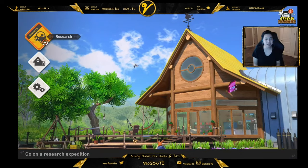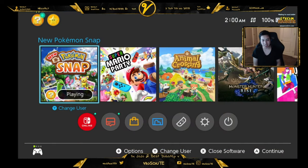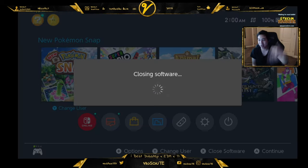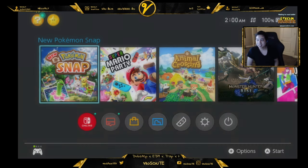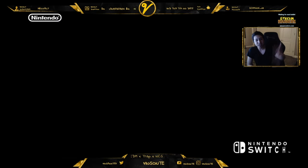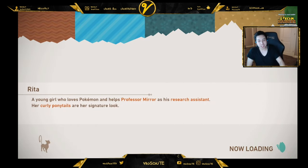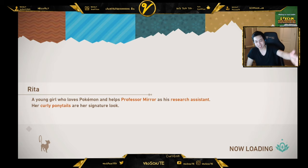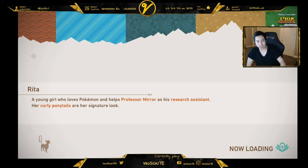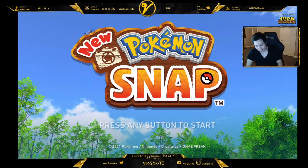So if you somehow don't have anything that pops up, what you could do is close the game by going to the home screen and pressing X, then reload the game. The characters will come up back again. So if you want to advance the story and you're not sure how, the characters on the bottom left will tell you — so you reload the game and they'll repeat what they kind of said.